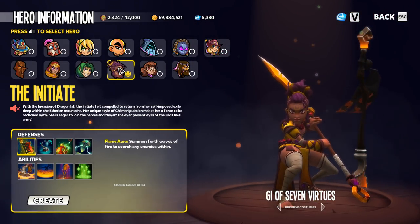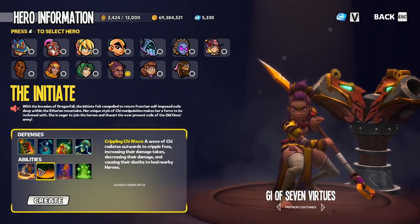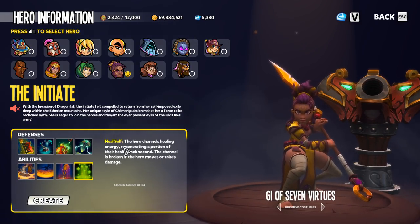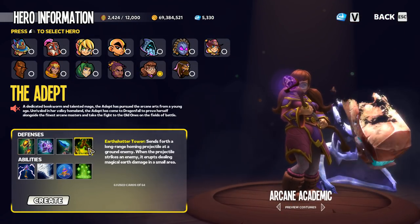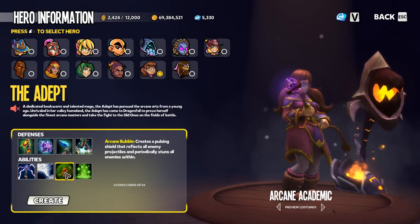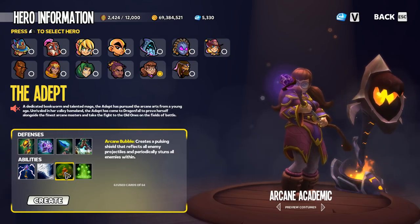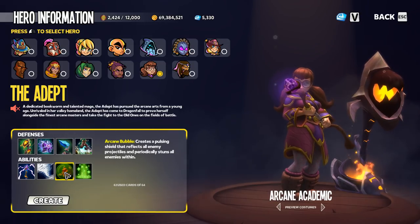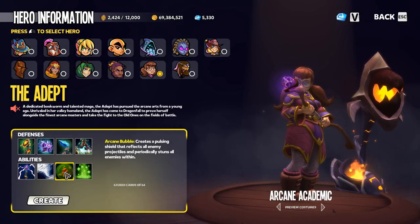The initiate follows the same rules as the monk for defenses, and gets a bit of crowd control from chi stop, knocking enemies up into the air. The adept is another crowd control queen — earth shatter works just like the apprentice's, then there's tornado and the arcane bubble, which can be absolutely incredible for crowd controlling a large pack of enemies, giving controller benefits to defenses in the area.